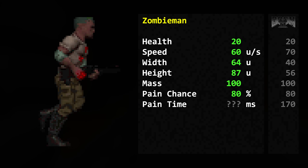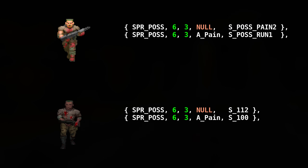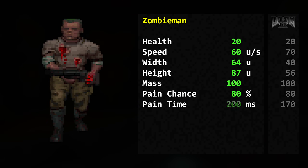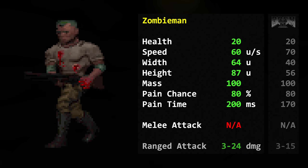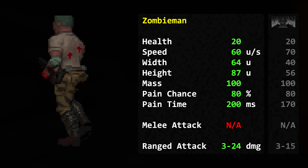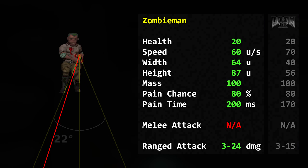Pain chance: 80%. Just like speed, the state durations are the same, but the tick rate makes the Doom 64 pain time last longer at 200 milliseconds. It has no melee attack. Its ranged attack deals 3 to 24 damage in multiples of 3. The Doom 64 assault rifle received an upgrade for sure. The bullet spread is 22 degrees.